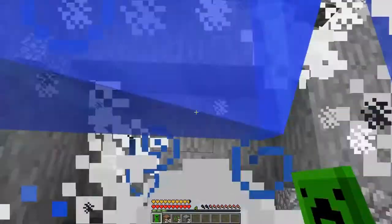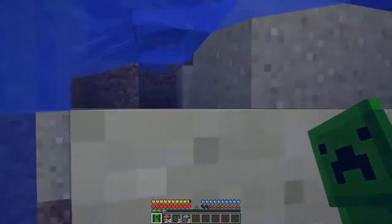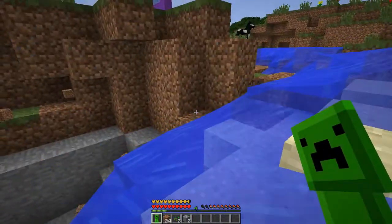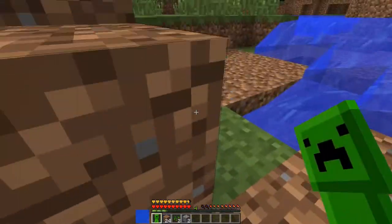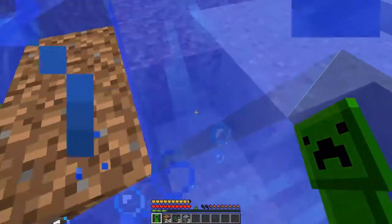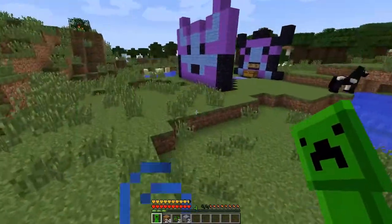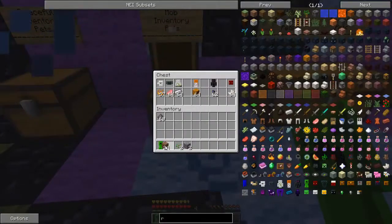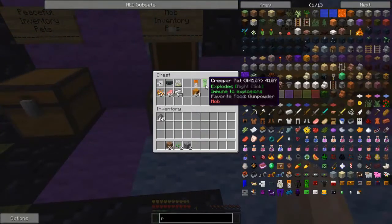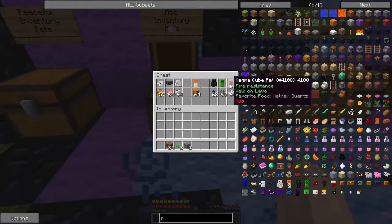You can actually just dig right down to bedrock with that if you really wanted to. That's amazing - the people that make these mods show so much creativity in what you can do. I'm not going to show every single pet now - I just want to show a couple more. There's also a fire resistance pet that lets you walk on lava - pretty much the same, just drop it in your hot bar and voila.